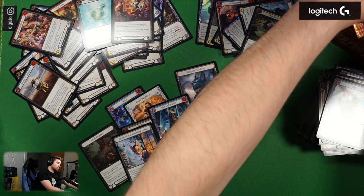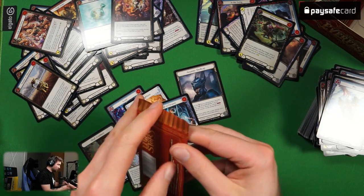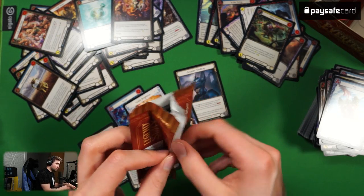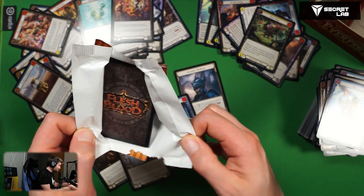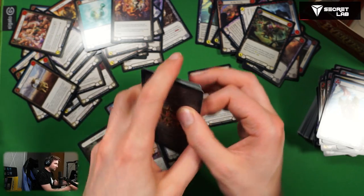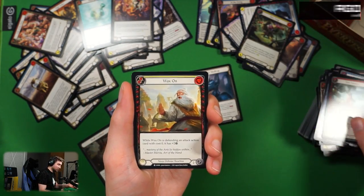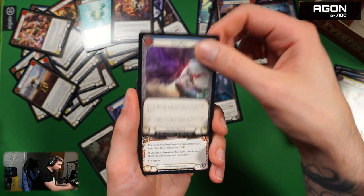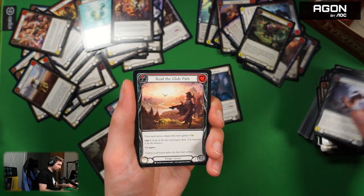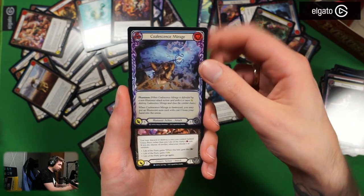Two booster packs left! Maybe a Fabled now — we already have one Legend. A Fabled would be nice. I'd love to see what Fabled cards are even in this expansion because I don't know.